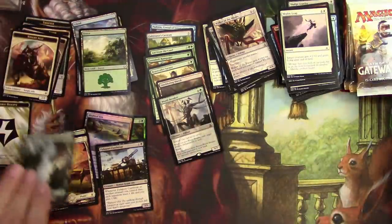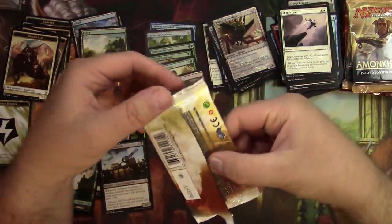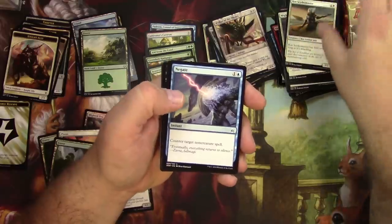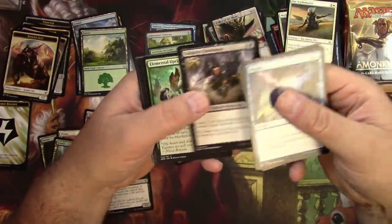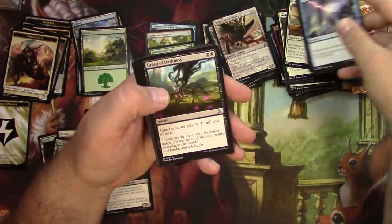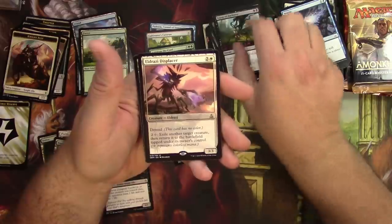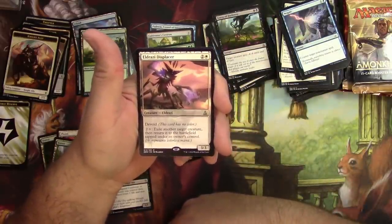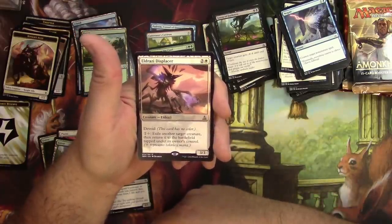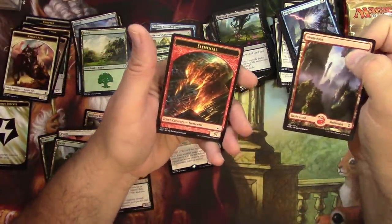Oath of the Gatewatch pack two — the packaging kind of fell apart, I'm not sure if that's a good sign. Got an Agate, Chain Mage, Thrones Pathfinder, Scions, Grasp of Darkness, Meandering River, Baloth Null, and an Eldrazi Displacer. Devoid three-three for three — pay three to exile another target creature, then return it to the battlefield tapped under its owner's control. A blinker — not bad, probably sees a little use.